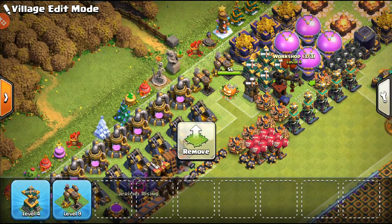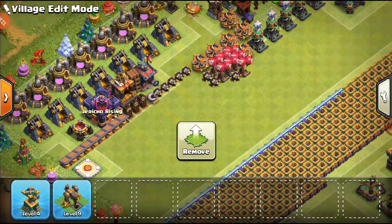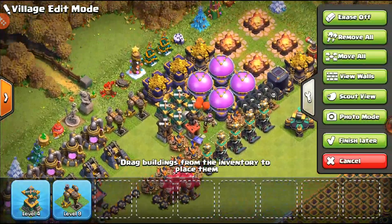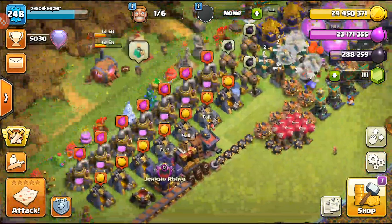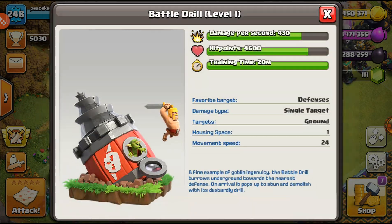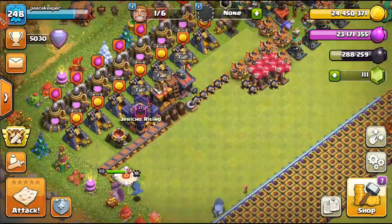I want to create a workshop so we'll be able to unlock our new siege machine, and I want to start unlocking the new troop as well. That's done so I'll exit over here. Getting the new siege has been pretty good for us and it's another thing we need to start upgrading.